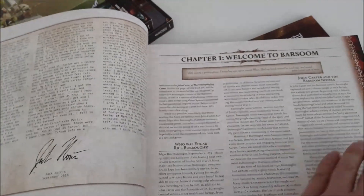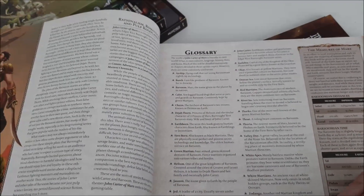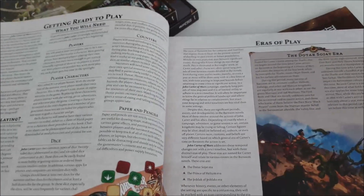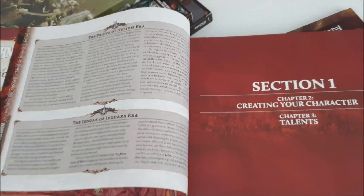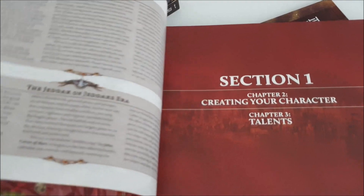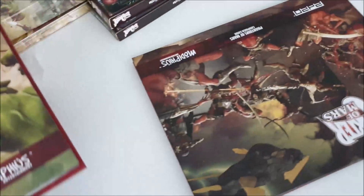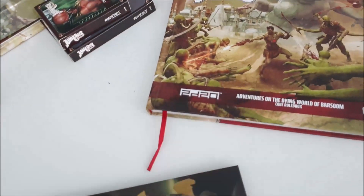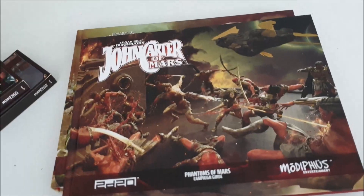With the current set of 2D20 games introducing established properties such as Conan and Star Trek, there's a lot of page count that needs to go toward the consideration of what if someone has never played a role-playing game and has never seen Star Trek, John Carter, Conan, or whatever. How can we get those people into a position where they can play and have fun? So those considerations give us a fairly text-heavy situation.